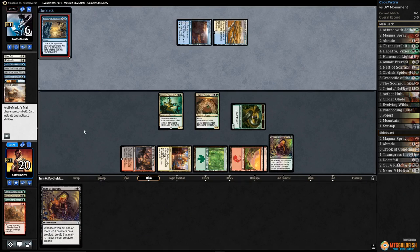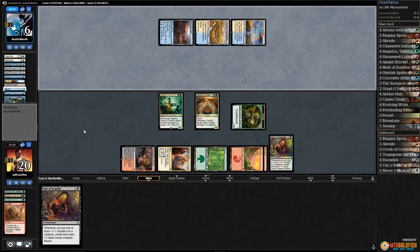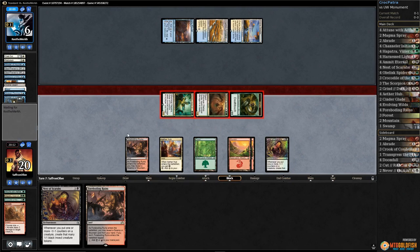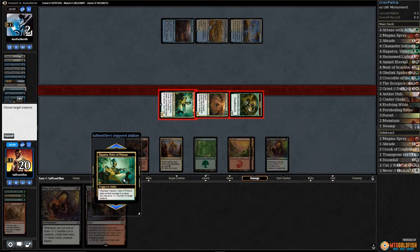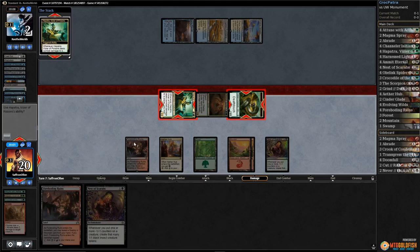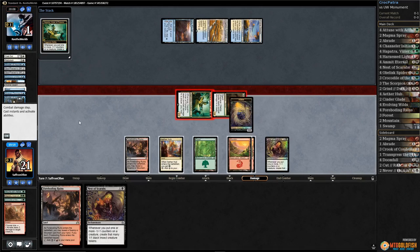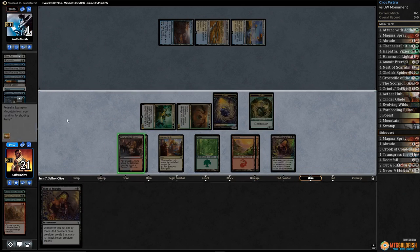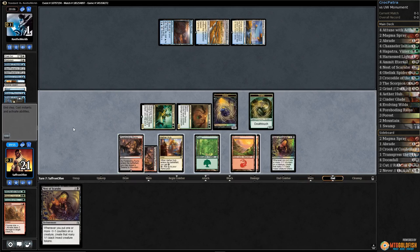With our opponent only on two lands it should be hard for them to get a God-Pharaoh's Gift. Strategic Planning — going digging. Plays a land. Next turn, let's see what we draw — Foreboding Ruins. Go attacking, hit our opponent. We probably should have played another Nest of Scarabs. Upgrade our snake, put our opponent to one, get another snake, play Foreboding Ruins.